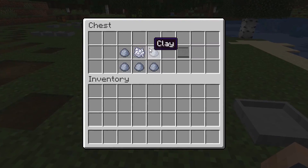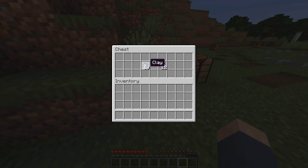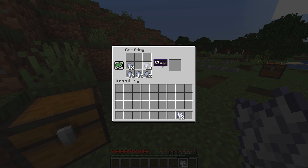First of all, bonsai pots are small micro farms that allow you to create automatic wood farms, and you craft one using 5 clay and a bone meal like so.